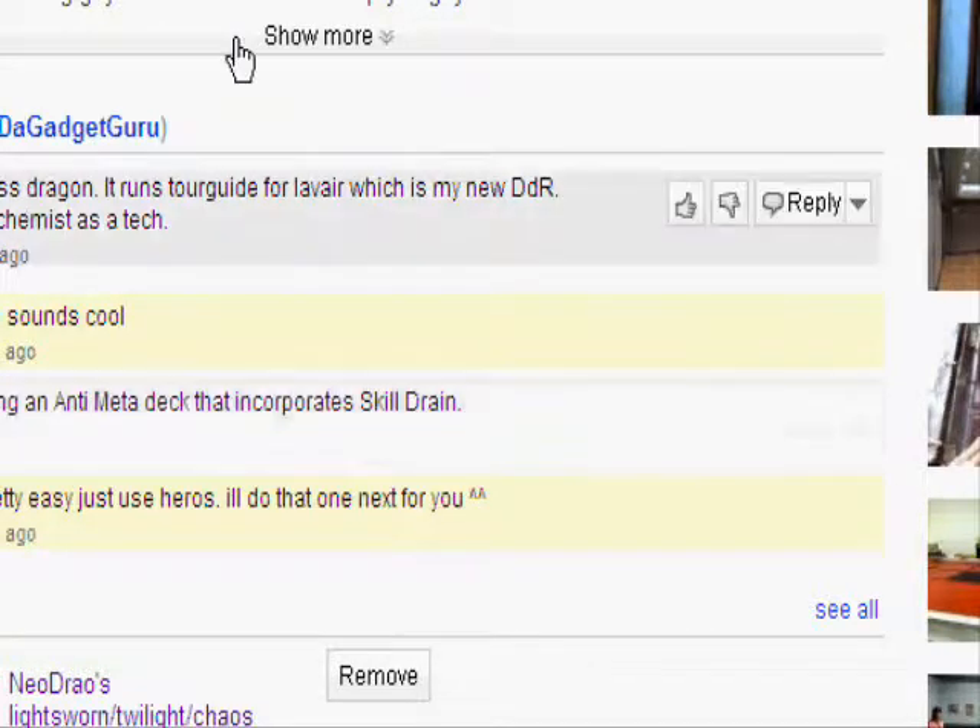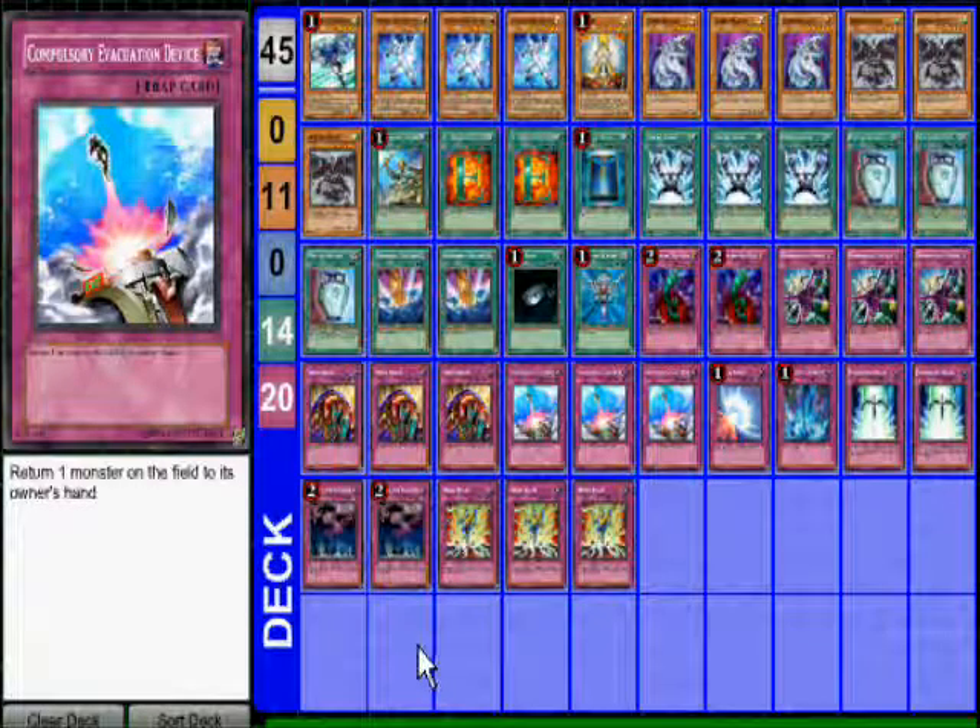RandyZX7 suggested making an anti-meta deck that incorporates Skill Drain. Well, the best deck I could think of off the top of my head was Heroes, because Heroes can abuse the hell out of Skill Drain. So that's what I made.